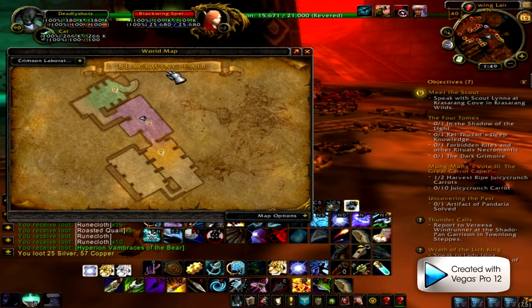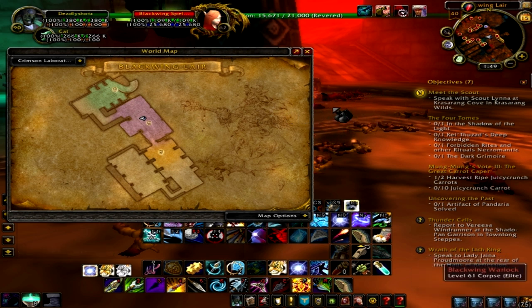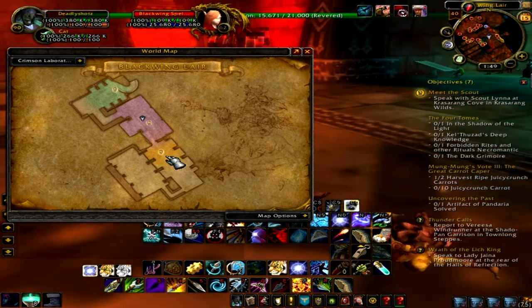The fastest way is probably Blackwing Lair. You can get there by going to Blackrock Mountain, and right before you enter the dungeon before it, there's a Scarlet Warrior. You kill him and then you get the attunement quest that you pick up, so then you can use the orb to get here really fast.